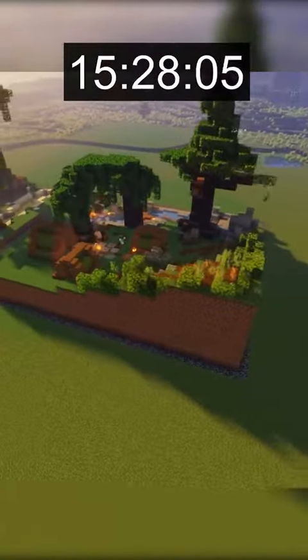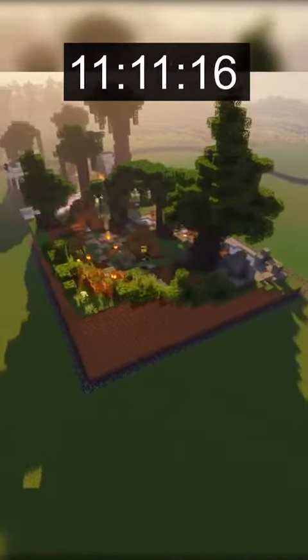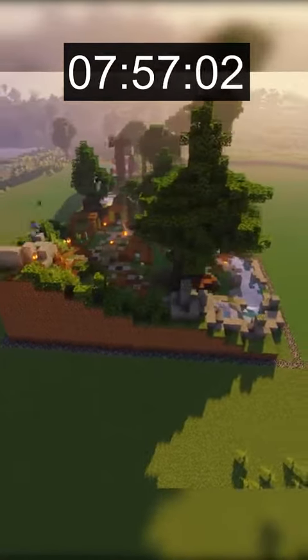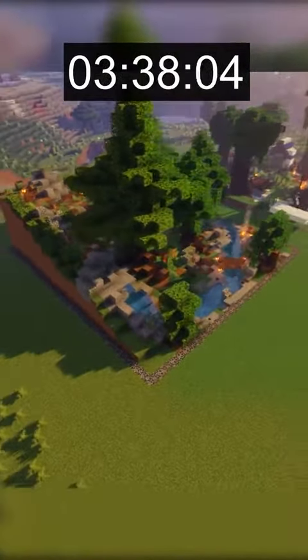Going back to our build, we finished up the campsite area and then went around adding a variety of nature and changing up the block textures of the landscape. This helped to overall make our build look more natural and incorporate some different colors.